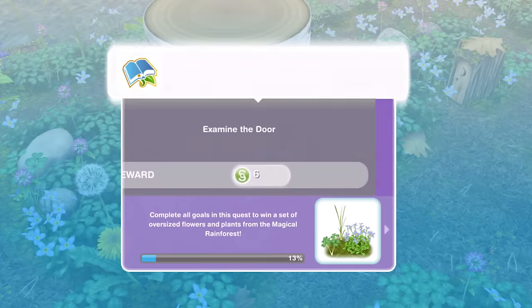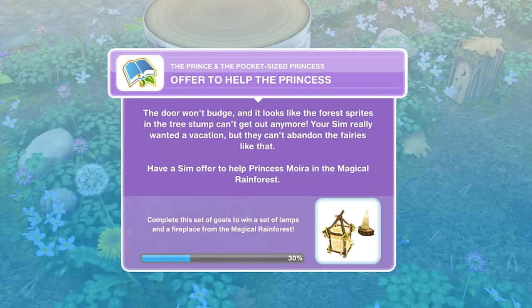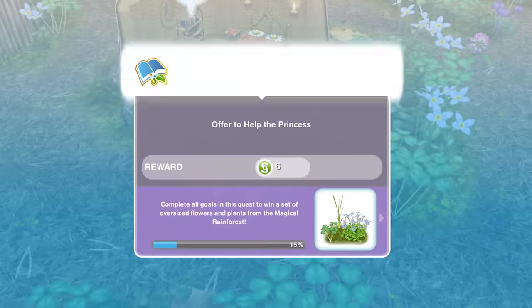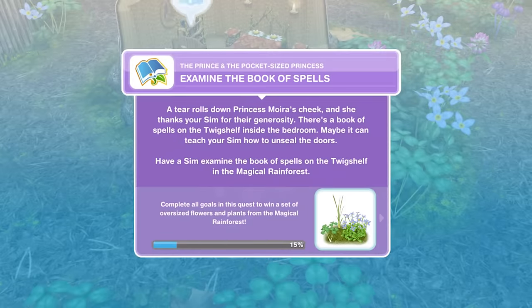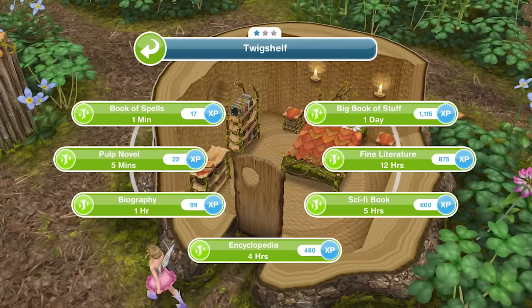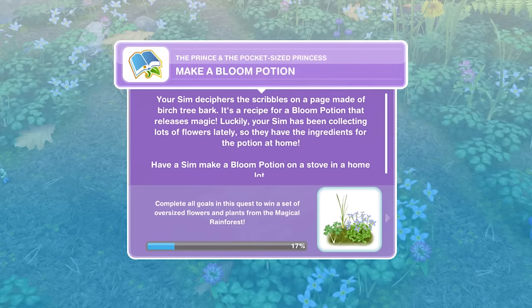Oh no. We've examined the door. So now we need to offer to help the princess. The door won't budge and it looks like the forest sprites in the tree stump can't get out anymore. Your Sim really wanted a vacation but they can't abandon the fairies like that. Have a Sim offer to help Princess Moira in the magical rainforest. We have offered our help. Now we need to examine the book of spells. A tear rolls down Princess Moira's cheek — she thanks your Sim for their generosity. There's a book of spells on the twig shelf inside the bedroom. Maybe it can teach your Sim how to unseal doors. Let's go back in here. Book of spells — left for another minute. We've finished examining the book of spells.